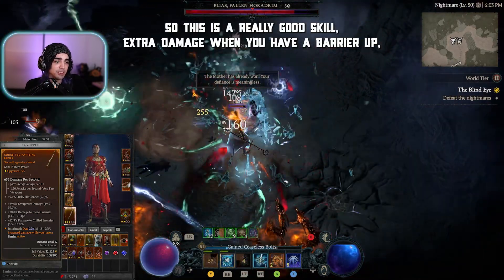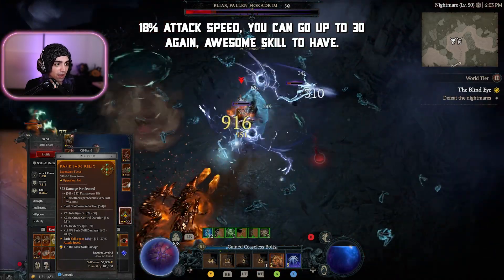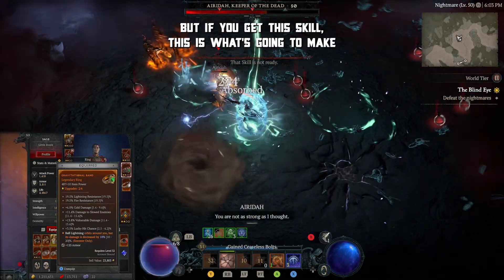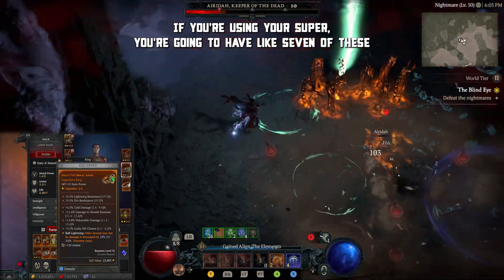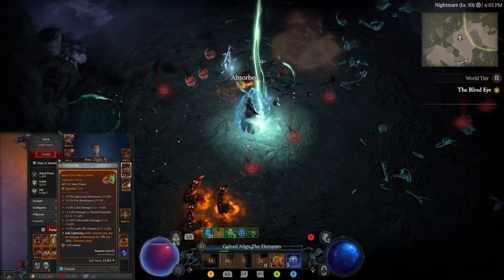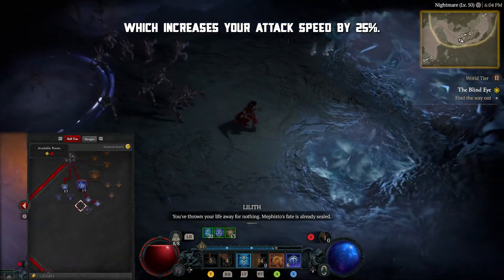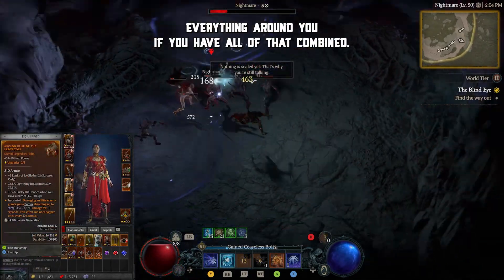You're going to want to use two-handers because they have faster attacks per second, and you're trying to abuse attack speed for your cooldowns and for spawning your super attack. Extra damage when you have a barrier up is an amazing skill. Basic skills gain 18% attack speed, which can go up to 30 — awesome skill to have. Critical strikes with core skills increase your attack speed by 22% — another great one. If you get the Ball Lightning orbit legendary aspect, it increases damage by 18%, and with Unstable Currents active you'll have like seven Ball Lightnings flying around you, all stunning constantly. Ball Lightning's damage rate is increased by 200% of your attack speed bonus, so all those attack speed bonuses add up and just shred everything.